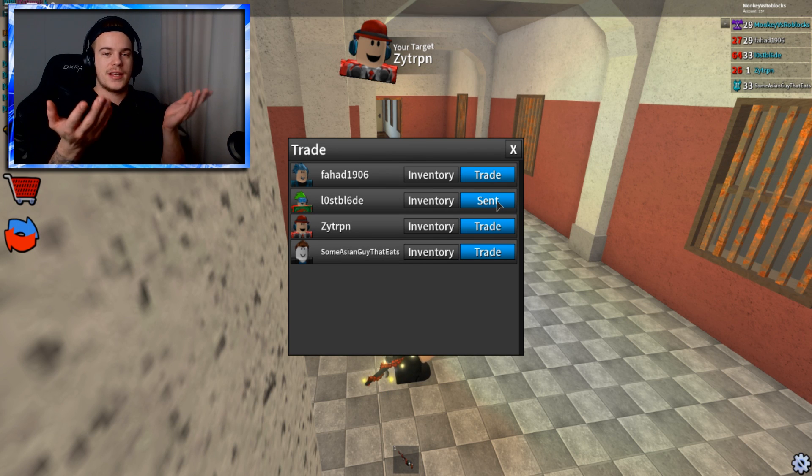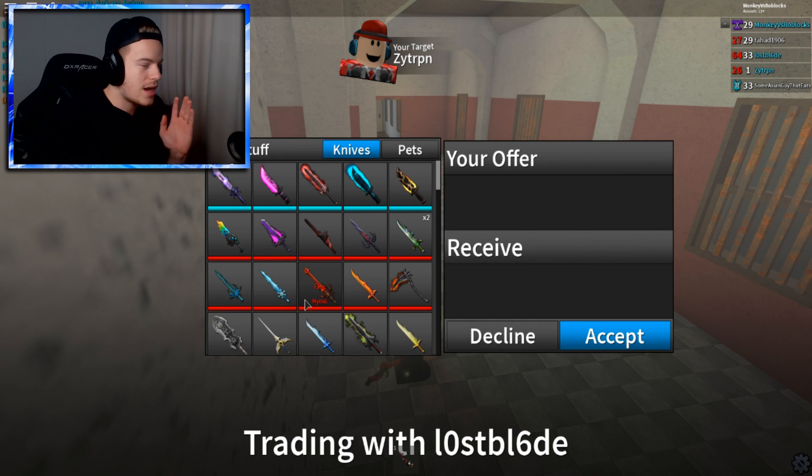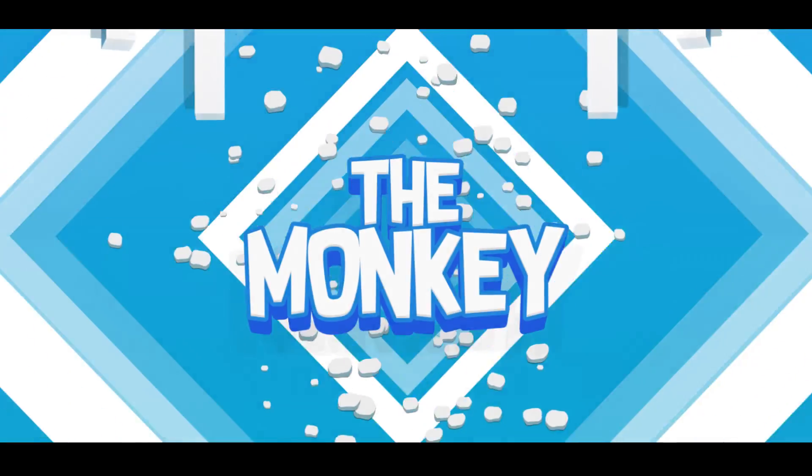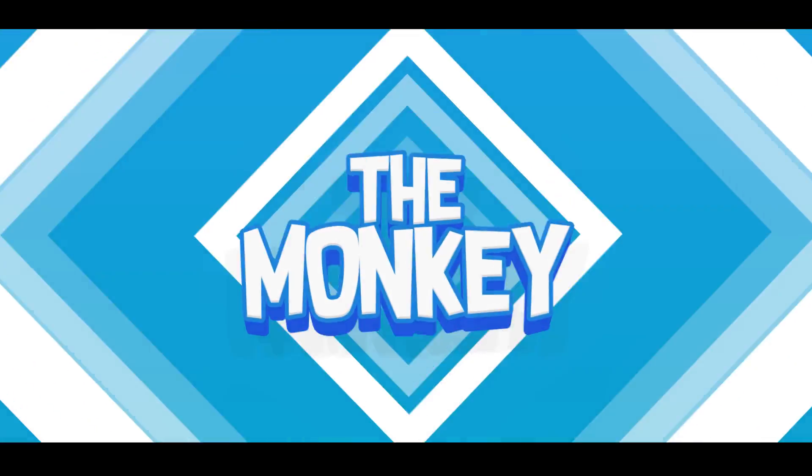All right, apparently this guy actually has the Techno Knife that we need. It's only valued at two exotics right now. Welcome back to another video, guys. Today we're going to be doing some pretty cool things that I never actually knew existed. I go on this specific website all the time for the Assassin value list, and I had no idea it literally has trading server links right on it.